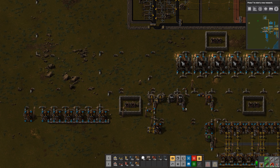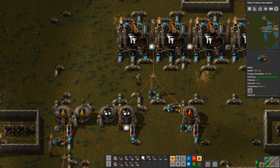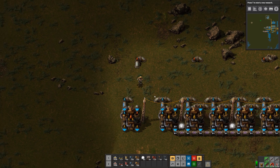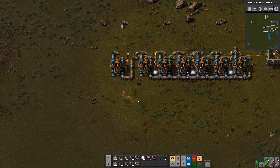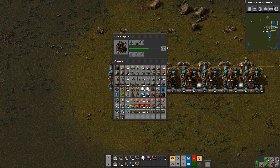Did I set the logic on that pump properly? Yeah, it's turned off — I guess there was already a little bit of oil in the pipe. And then what we'll do here is feed it up there like that. So whatever light oil it makes will get fed into these cracking machines.